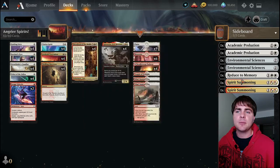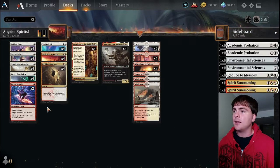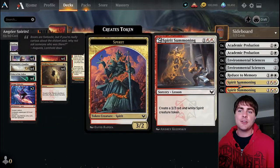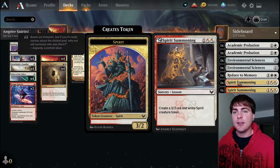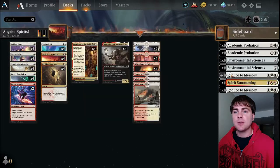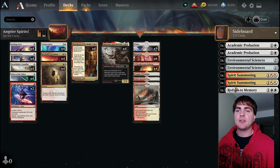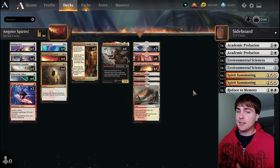These sideboard spots could probably be swapped - maybe two mana, maybe one extra Academic Probation, one extra Environmental Sciences, or go an extra Reduce to Memory instead of Spirit Summoning. Because you can cast Reduce to Memory targeting your own flying spirit token from Clarion Spirit and turn it into a 3/2 spirit instead of a 1/1 flyer. But I'll leave it like this for now since that's what was in the gameplay - let's go ahead and get to it.